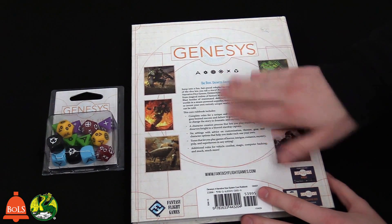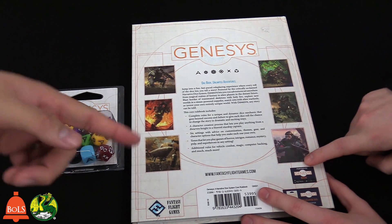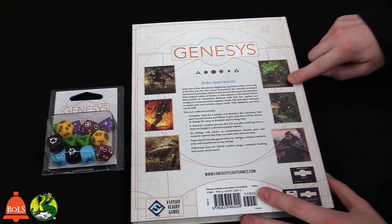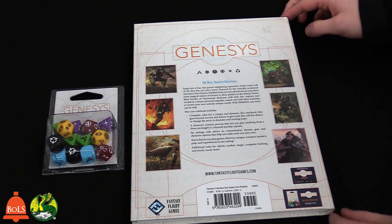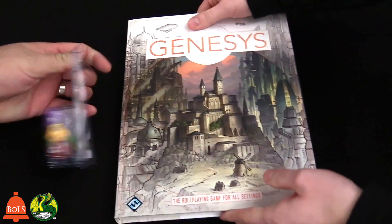The back of the book has a quick description and some art — I think from Twilight Imperium. FFG owns those IPs. Basically you can do anything: a steampunk adventure, a sci-fi adventure, or even a firefighting adventure. These are the proprietary dice — you'll want to pick these up if you're going to play the Genesys system.